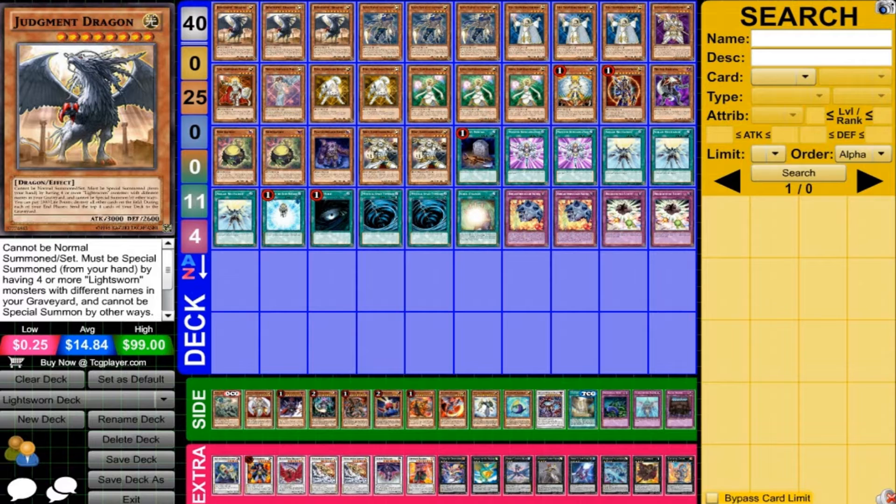Light Sworns have a lot they can do nowadays. There's a lot of different tech and a lot of different variations. I'll talk about that a bit in the side deck. With this deck, I'm trying to utilize some of the new cards, and I'll talk about some of the other choices you can make with this deck type going forward. If you're not familiar with Light Sworns — which most people probably are because they are a very popular deck type — basically they just mill like crazy, try to activate effects, and usually get out Judgment Dragon and blow up the field.